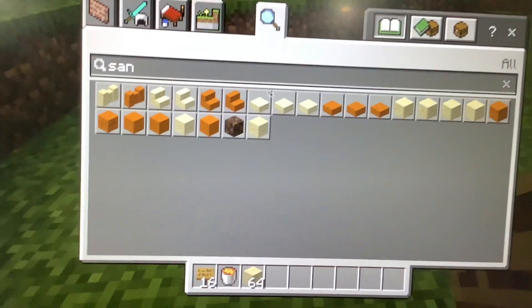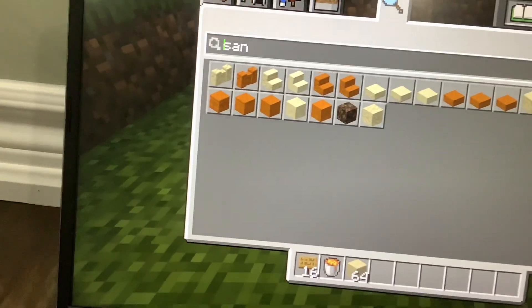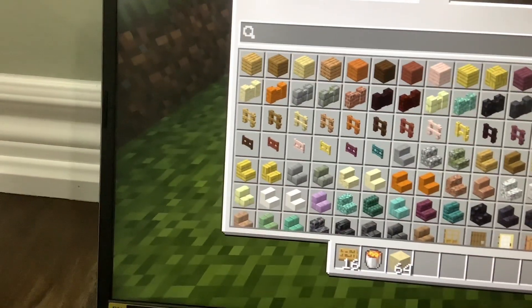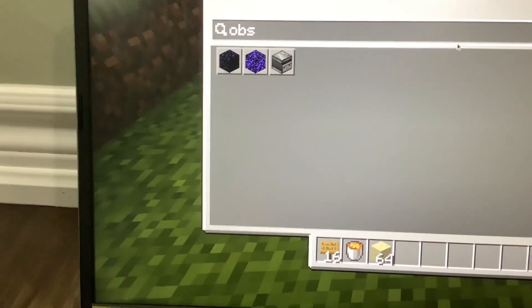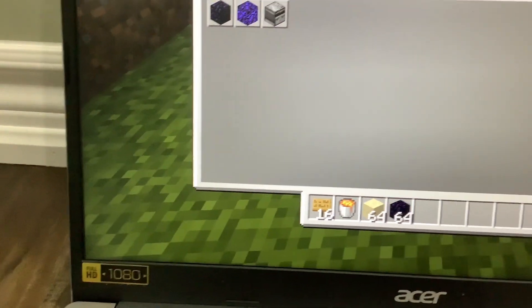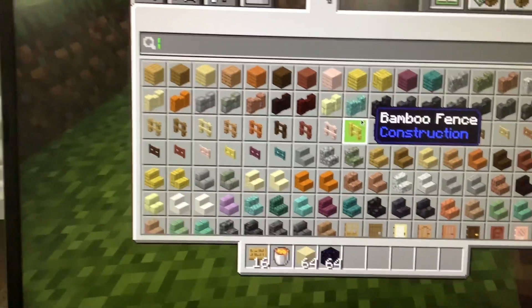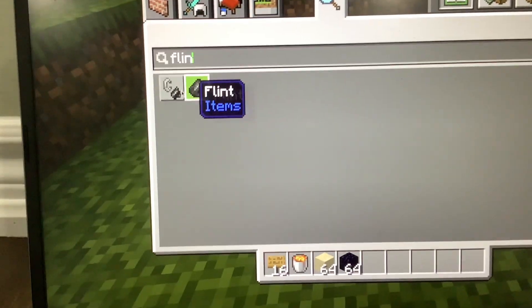First you wanna go in here — your inventory — and come out of it. Now, first you wanna get obsidian. Not crime obsidian, just normal obsidian. Put it in. Next you wanna take some flint and steel.